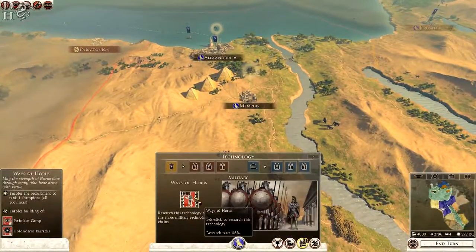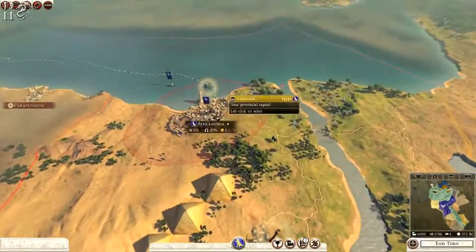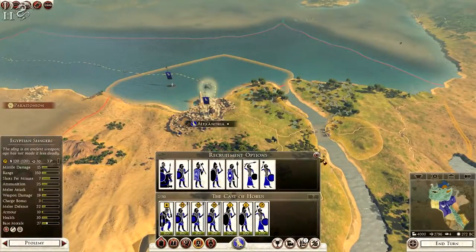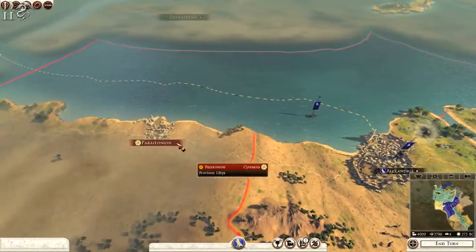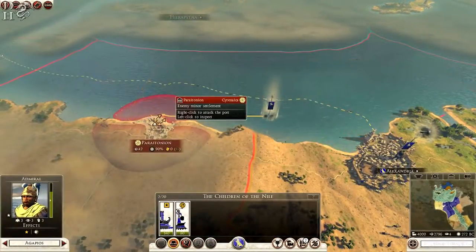First thing we are going to do is get this Way of Horus that gives us the Perioicae camp and the Holisteros barracks. That's vital because at the moment we can't recruit anything decent — or at least we can recruit some decent units in Egypt but not anywhere else on the map. We are at war with Saranasia, and I will be attacking them with this fleet here.